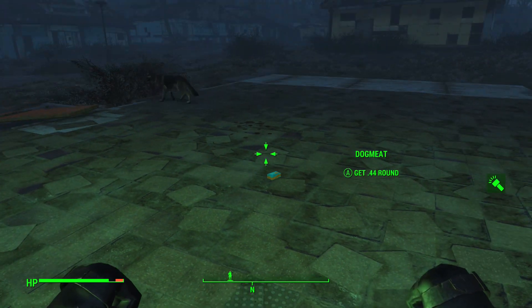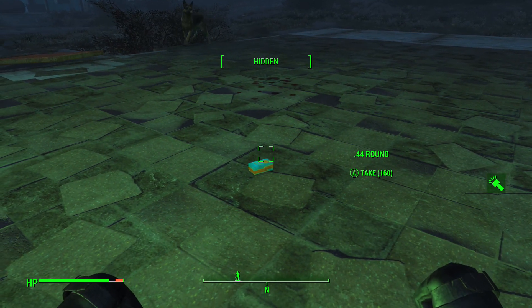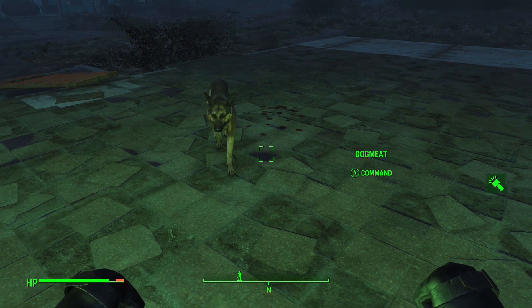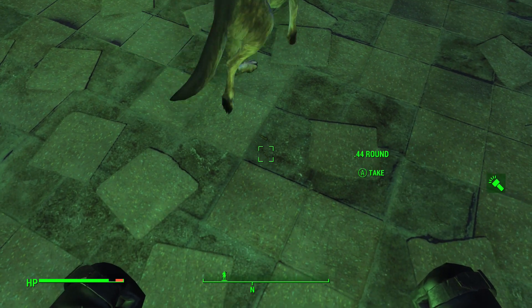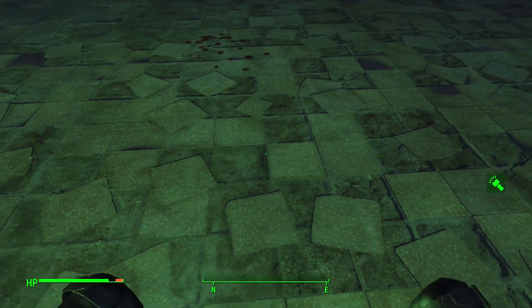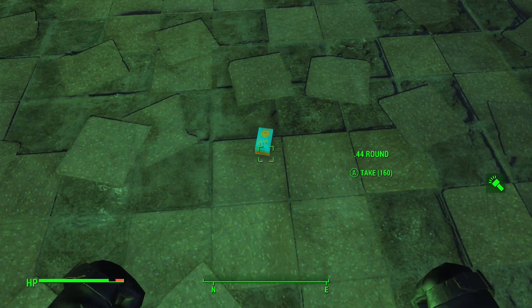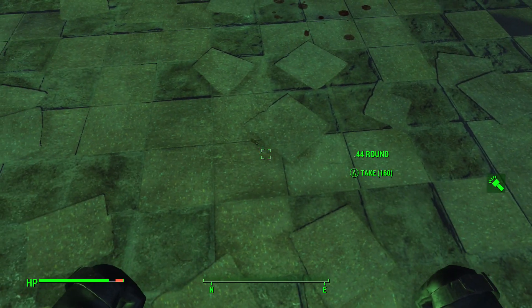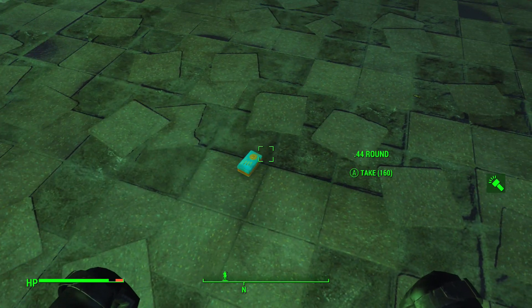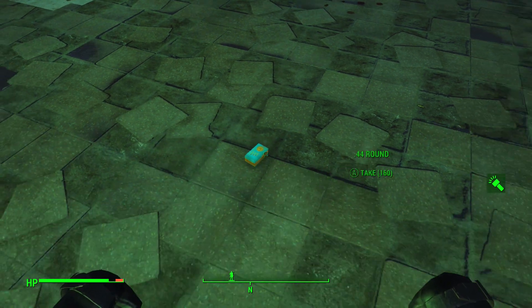Now what we're going to want to do for this variation of the glitch is have Dogmeat duplicate your original stack again. You can have him duplicate your original stack as many times as you want. For the sake of keeping this video short, I'm only going to do this twice. As you can see, he dropped another single .44 round and the other one is right here. Now drop your original stack again and you'll notice that both of your single rounds have updated to say the same amount as your stack. You can do this as many times as you want before the next step.